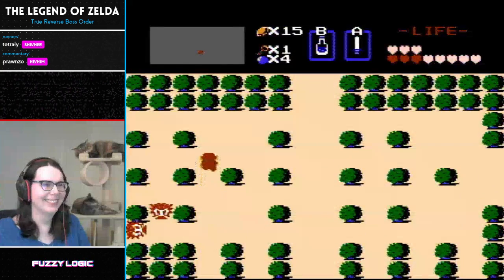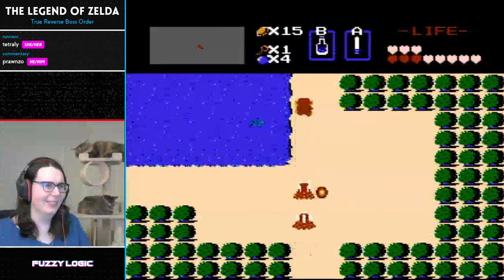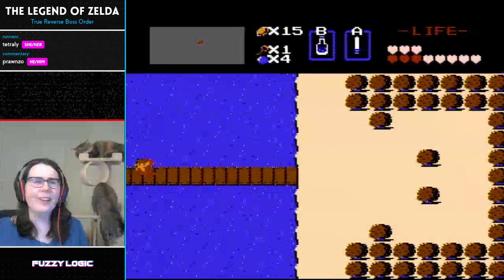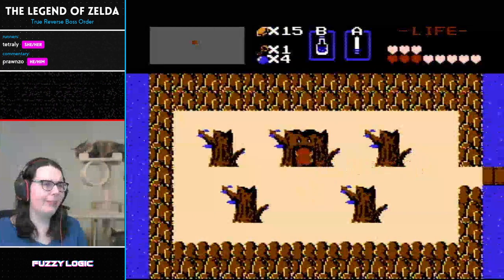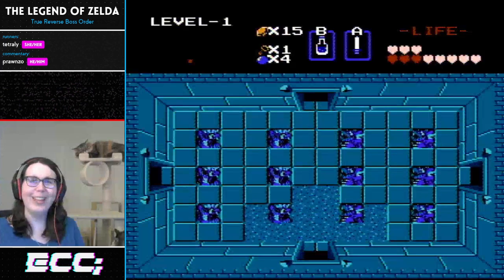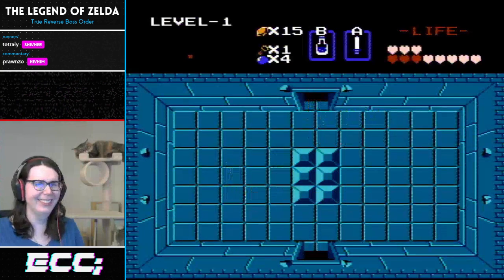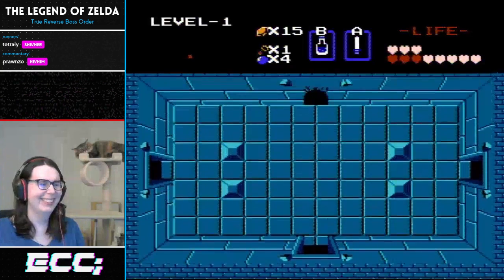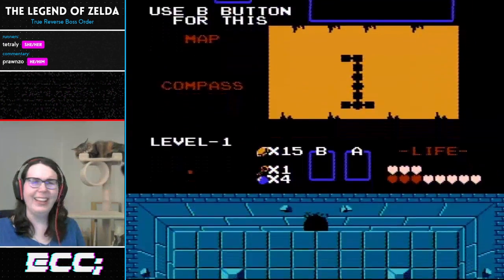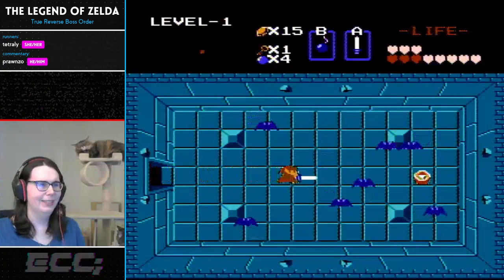Crisis averted, and that's pretty much smooth sailing. Don't want to get too preemptive, but get your GGs somewhat ready — it's pretty free from here. You never know what could happen in level one with eleven heart containers, a potion, white sword, silver arrows, and a red ring. Get your 'Eegs' ready — or however chat wants to spell that — something like that.